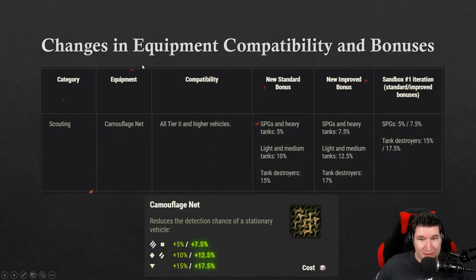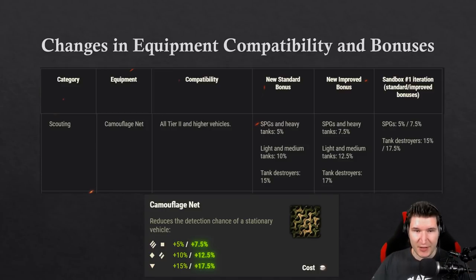The camonet also got a change — now all tier 2 and higher vehicles can use it. Previously only TDs and SPGs could use it, and SPGs and heavy tanks get the lowest bonus, medium and light tanks get a medium bonus, and the biggest bonus goes to tank destroyers. Don't forget you need gold to disassemble this from your tank, which is a bit of a gut punch for free-to-play players.